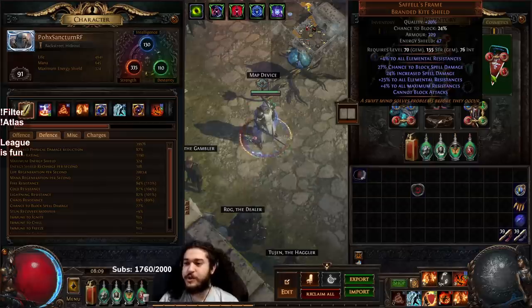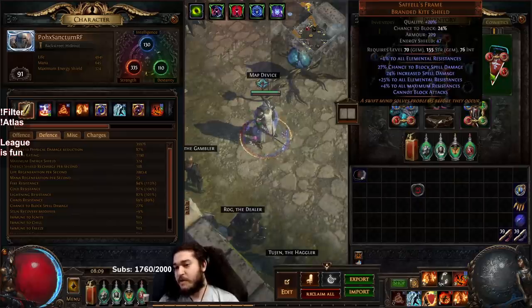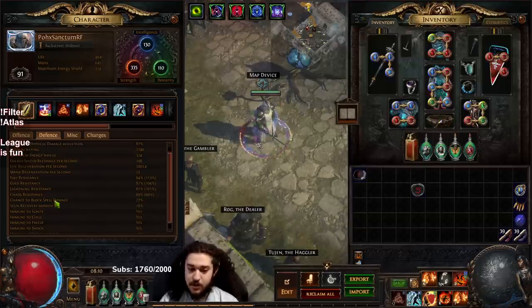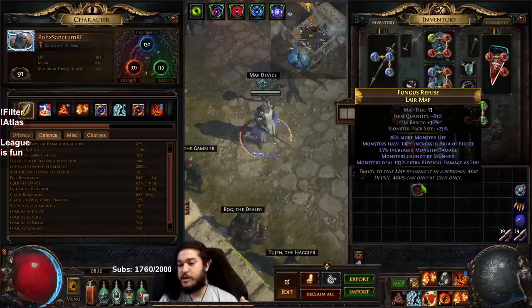I also picked up a Saffell's Frame and decided to skip the Dawnbreaker progression. Because I have Legacy of Fury, and because Saffell's Frame gives so much lightning res — which really helps offset the Immortal Flesh — and if you're trying to stay near chaos cap all the time, Saffell's Frame is extremely valuable in that sense. With that said, let's jump right into a tier 13 map.